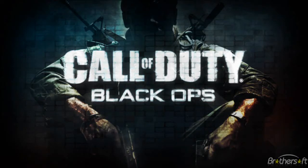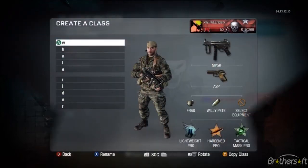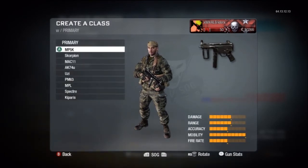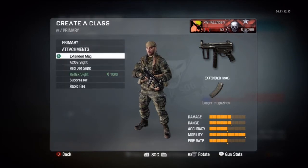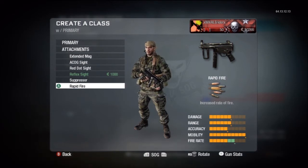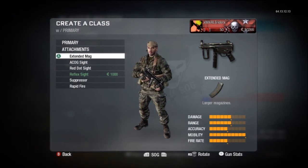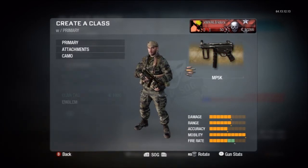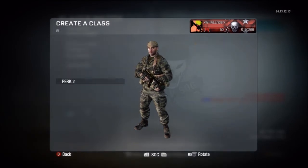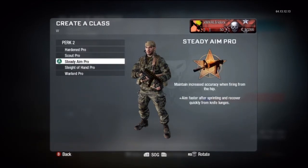Hey, what's up guys? WarridaHD here. Today I'm bringing you guys a Black Ops Creator Class Combination video. They're basically outlining what in my opinion are the best Creator Class Combinations to be using in Call of Duty Black Ops. These classes cover pretty much all playstyles, so everything from playing really defensively and defending the flags to straight-up bum-rushing the enemy spawn. I always like to change my play style depending on the map and how I feel.